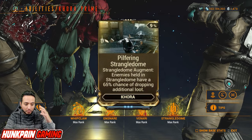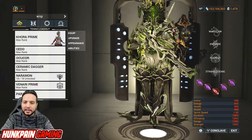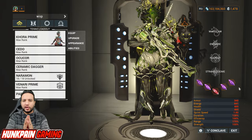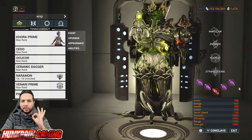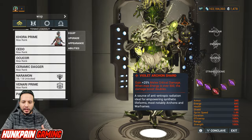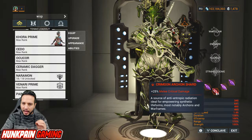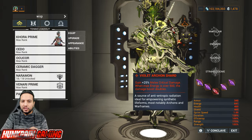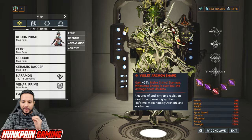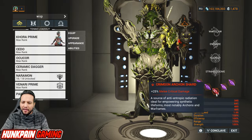Now that you know Khora's kit, let's get into the build. Starting with Arcane shards: you want five Violet Arcane shards, and hopefully they are Tau-forged — 100% worth it. Why Violet over Red? Violet gives 25% critical damage just like Red, but Violet has a superior feature: when your energy is over 500, the damage boost is doubled. Red doesn't have that.